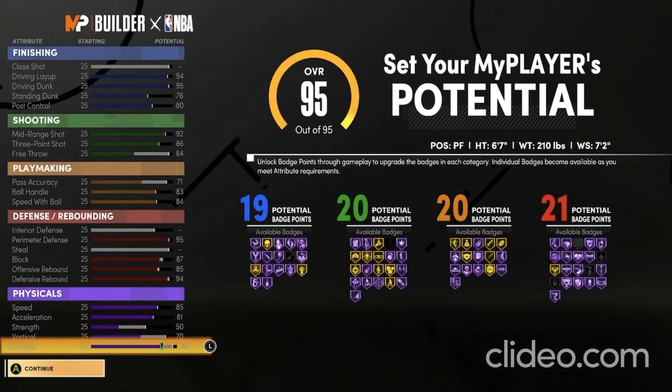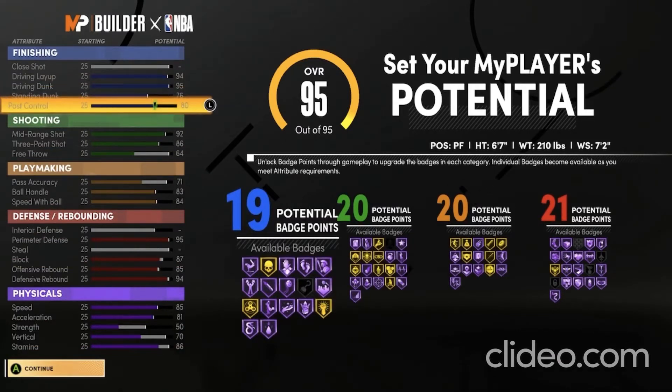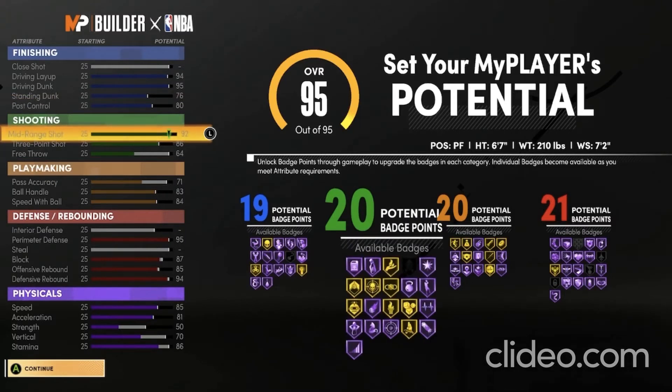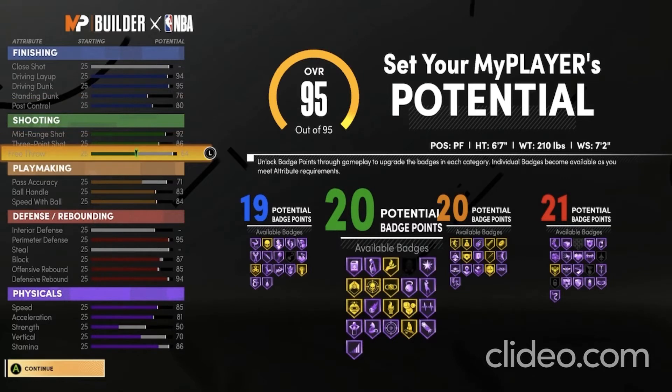At 99 overall, this build will have a 98 driving layup, a 99 driving dunk, an 80 standing dunk, and an 84 post control. For shooting, you'll have a 96 mid-range shot, a 93 three-point shot, and a 68 free throw.